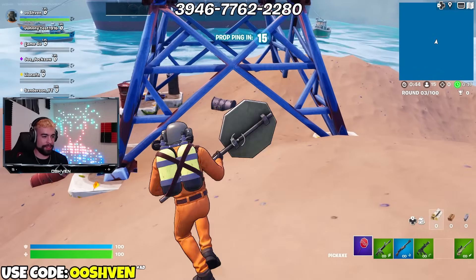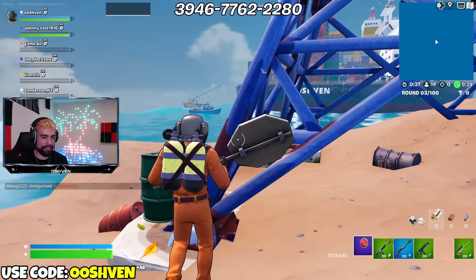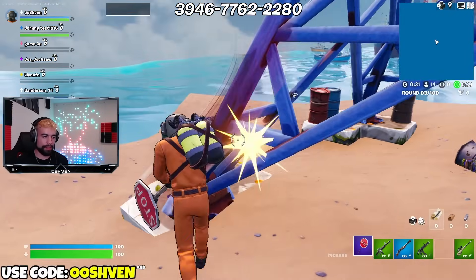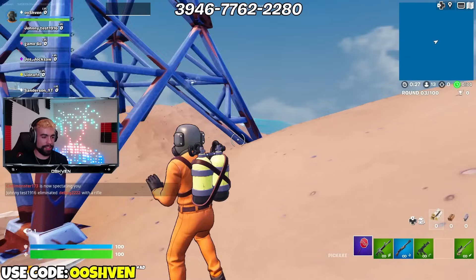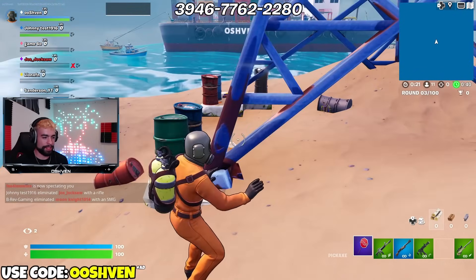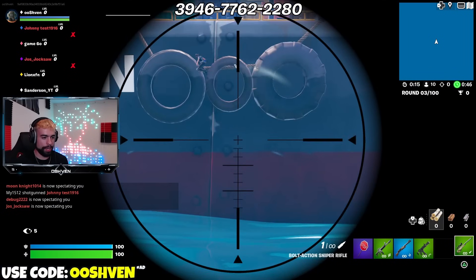We got the skin and the pickaxe too. This stop sign pickaxe is massive - look how big the sign is. That's pretty big. I might use it for fun but we might have to switch it up. And then we got the emote as you can see. Overall, the skin's a W. Let me know your honest rating in the comments down below - what would you rate the skin? Honest opinion on it, let me know.